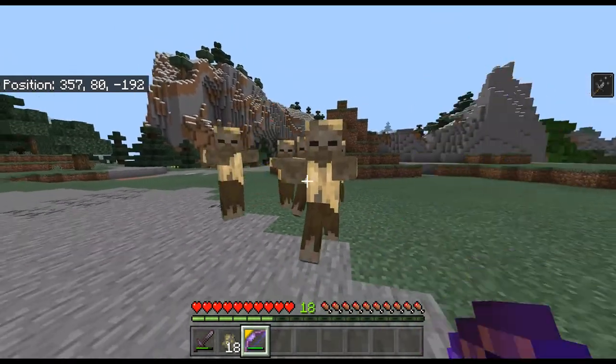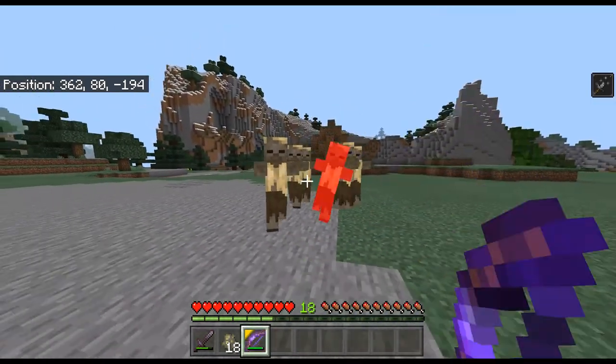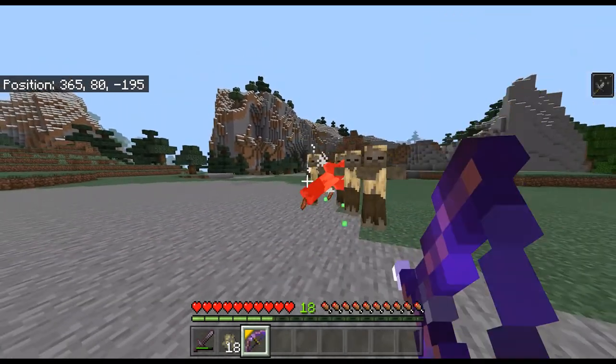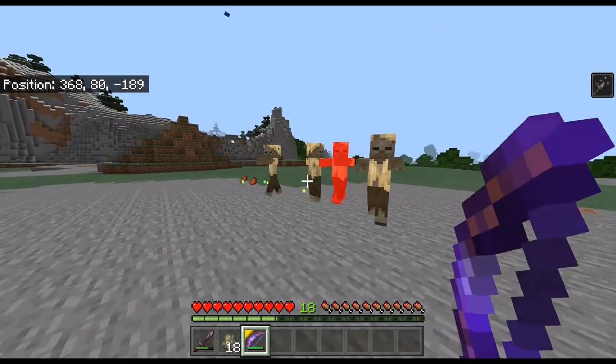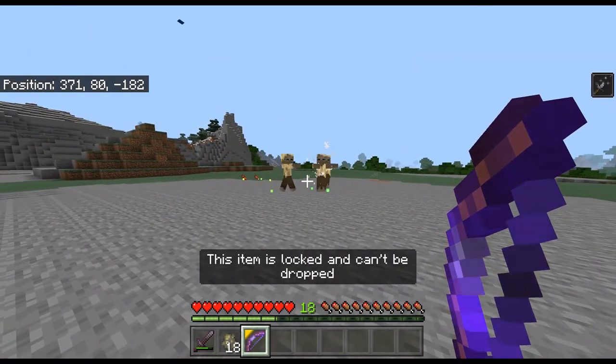You get an infinite bow that has infinite durability — it's pretty great. If you die, you keep it on death. And you can't drop it either; as you can see, this item is locked and cannot be dropped. So that's pretty cool.